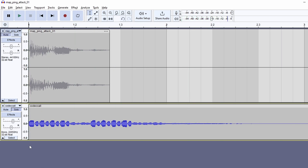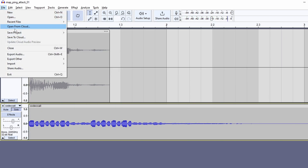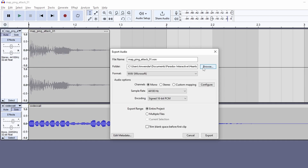Let's increase it using the gain slider to hit a target of roughly minus 6. Sounds good. Let's save it. Hit File, Export Audio, Browse and Replace Original. You may have to change the file type filter to WAV and export.